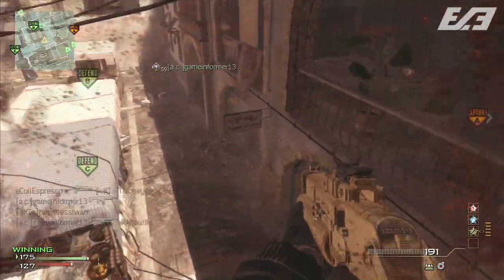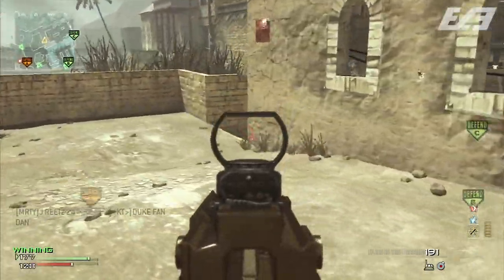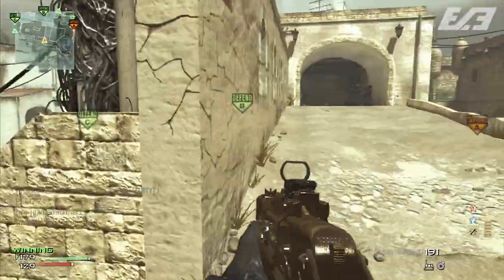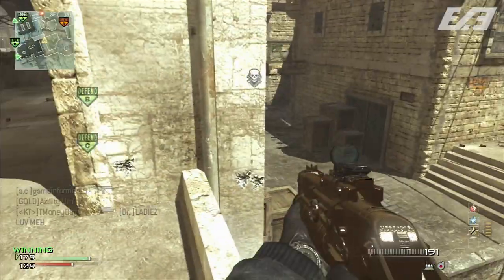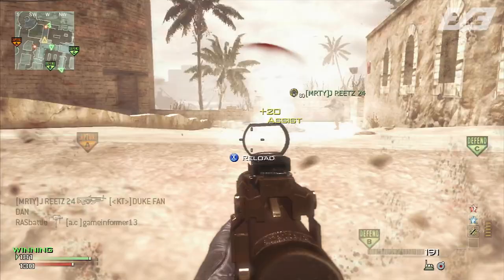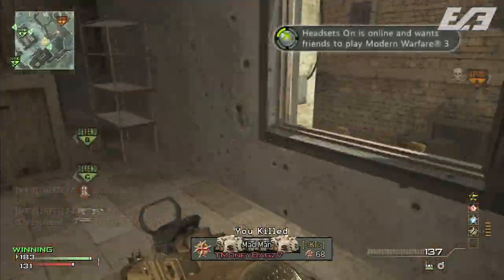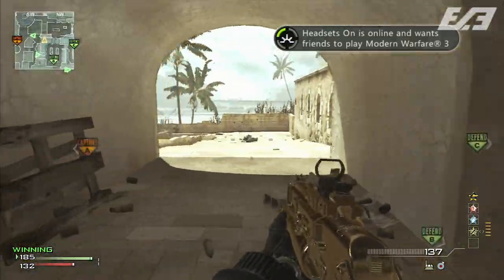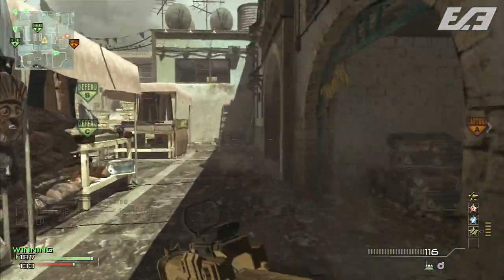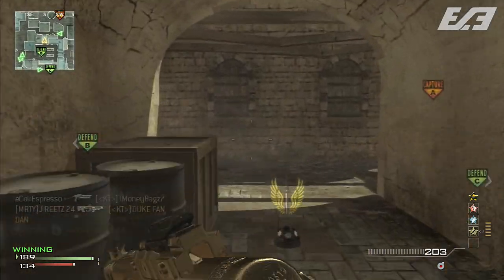To wrap it all up, we have a brand new map, a brand new prestige icon, and confirmation that the riot shield will be returning in Advanced Warfare. Thank you guys so much for watching. Leave a comment below — I want to focus this one on the prestige icon: what prestige do you think this will be? Remember there are 15, so it could be any from first all the way to 15th. If you liked the video, leave a like, share on Facebook or Twitter, and subscribe for the best Advanced Warfare content. My name is Nikolai Espresso — have a great day, see you tomorrow, take care and peace.